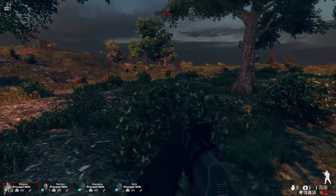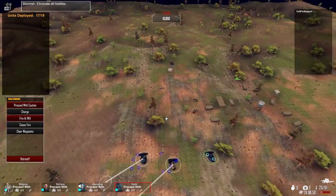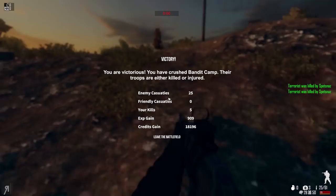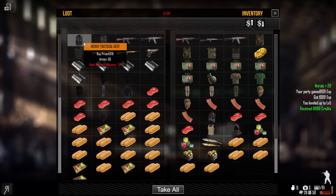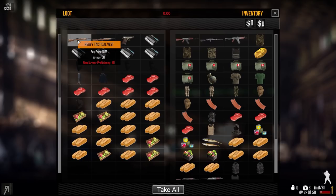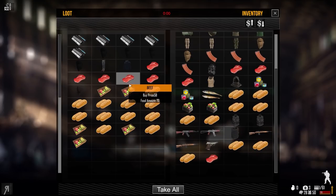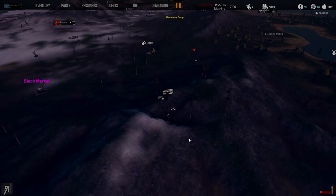Let's move these guys over here — there seem to be just two enemies left in this group. Our Spetsnaz will eliminate them and that will be it. Victory! We crushed the bandit camp — 18,000 credits, which will definitely get me many scopes. We also got heavy tactical vests for our Spetsnaz guys and another AKM. There's a huge amount of food here too. I only have three spaces left so I'm pretty happy with that.